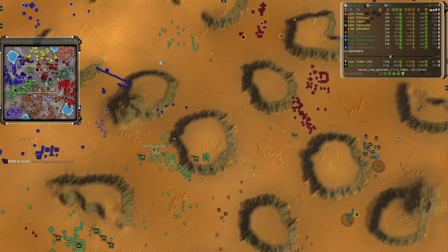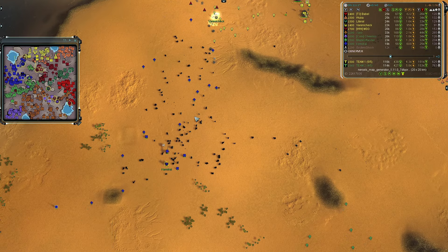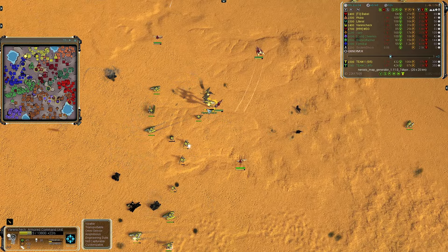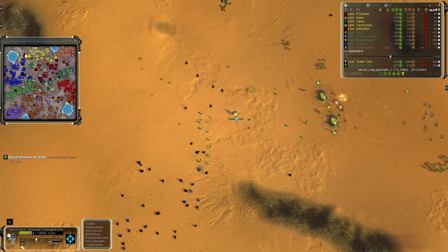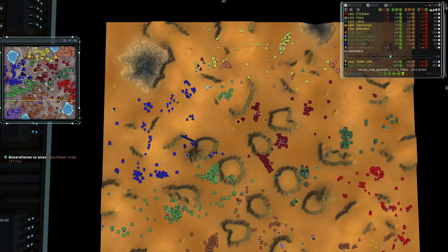Nano repair has been started for Blazer or Flasher — he might be sending his commander in shortly. Team two's Kimokai in the northwest is pushing with some artillery and PD to try to force back Varinichek in the north. Varinichek is down in the yellow, close to the red, but he's at two-star veterancy sitting at four thousand hit points — he'd be in the red if not for that — but he'll be fine for now.